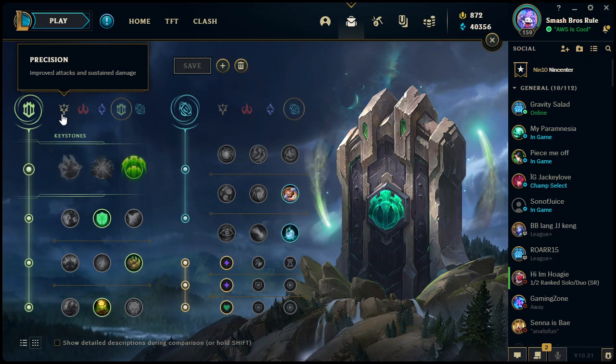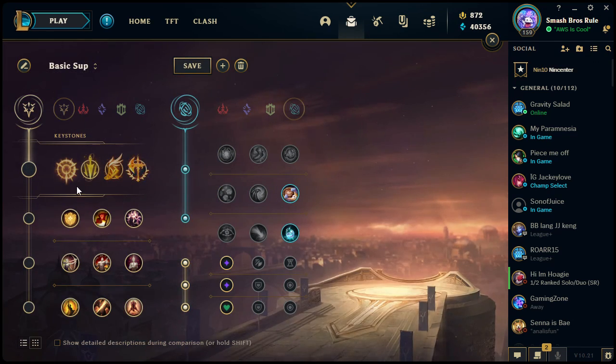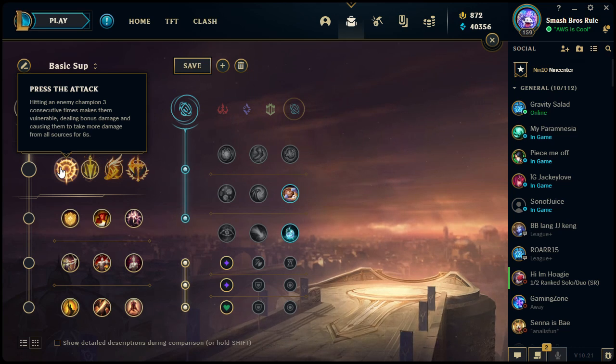First, we have the Precision tree, which means improved attacks and sustained damage. Precision is one of the trees that has four keystones. When these were released each one only had three, and that has changed drastically throughout the patches while this new system has been in effect.